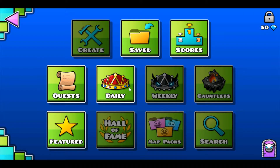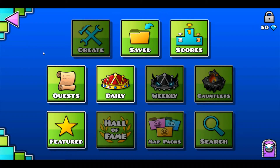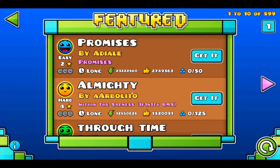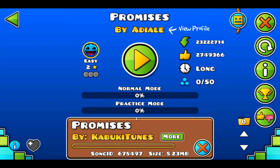Let's head into Featured — I'm pretty sure this is the online levels. That took a little bit to load — I was actually going to edit that out. Yeah, internet was something wrong with it, but fixed it now. Look at all these levels! Let's try something easy first — let's try 'Promises.' Download the song, I accept. Hopefully this isn't copyright. Finally, that took ages — half my video is going to be loading time.